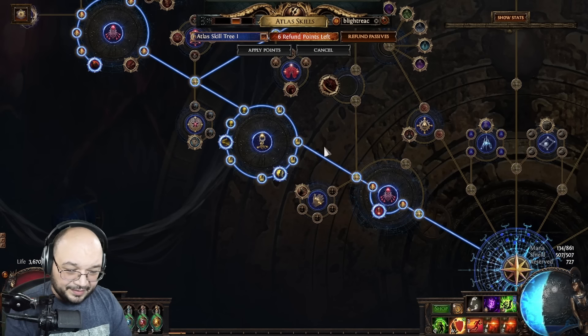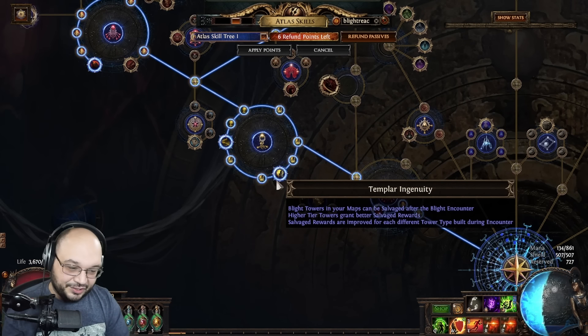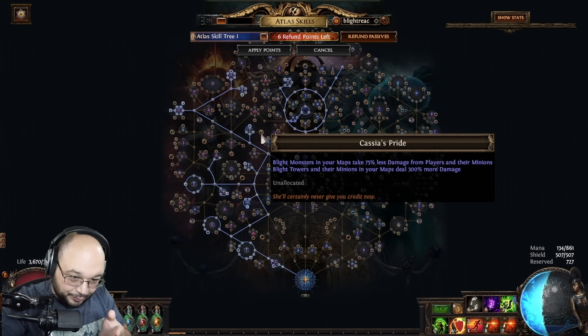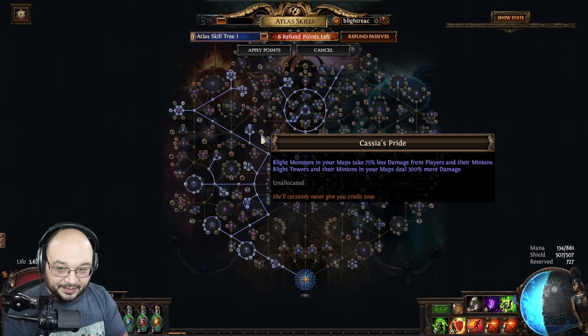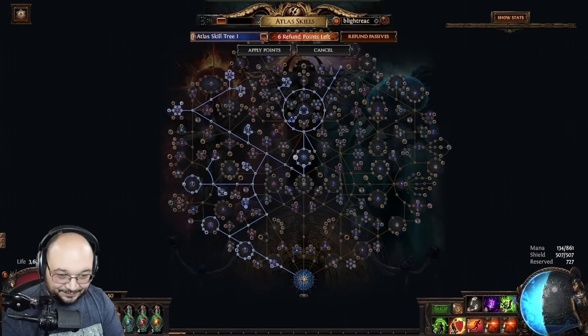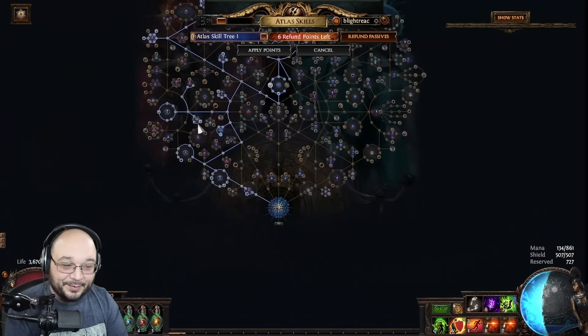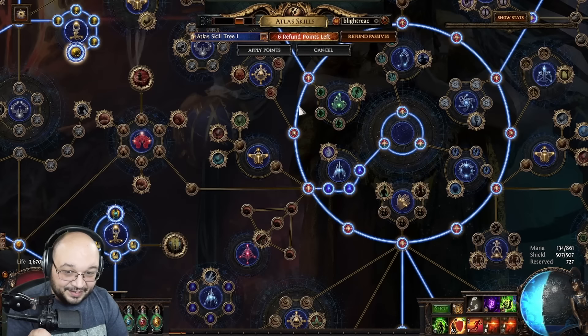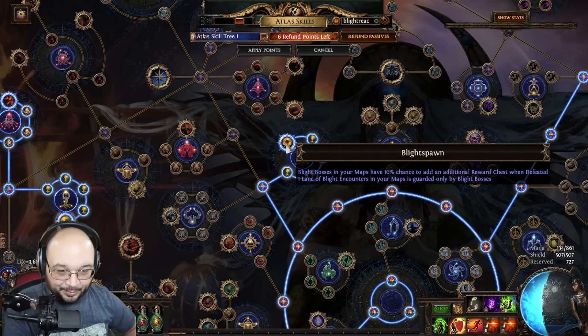For my atlas setup with Templar Ingenuity, we take every single blight node except Cassius Pride — Cassius Pride nukes the mobs too fast and ruins our plans. To do this strategy you need a character that's pretty efficient, able to build towers without struggling, because if you panic it all breaks down. We pair Templar Ingenuity with all other blight nodes. Blight Spawn is really important — it creates a lane with tons of bosses, and each boss gives us tons of building materials.